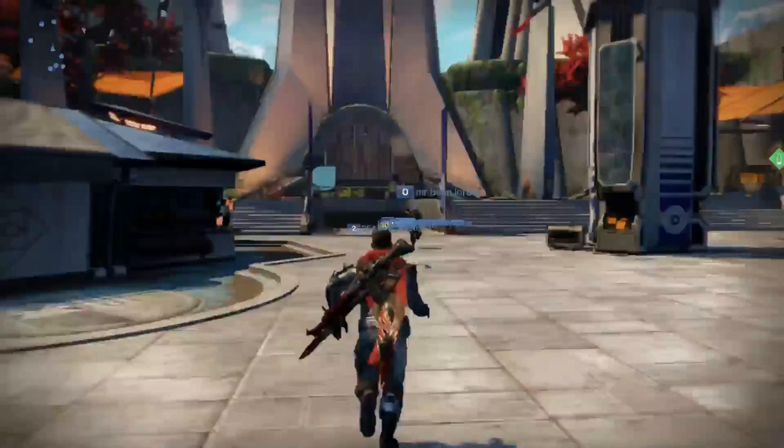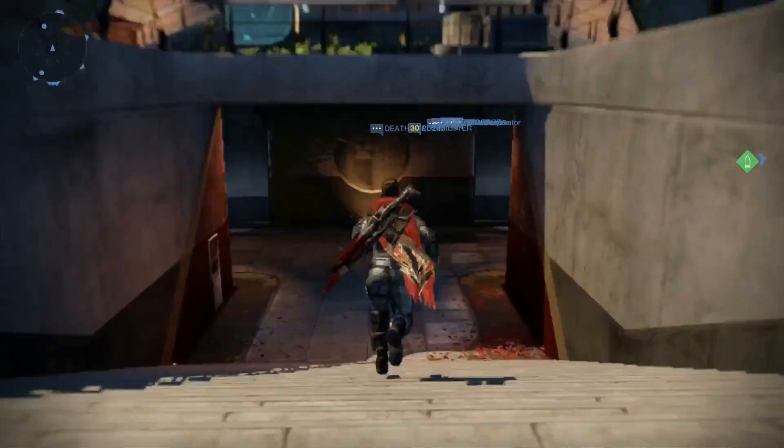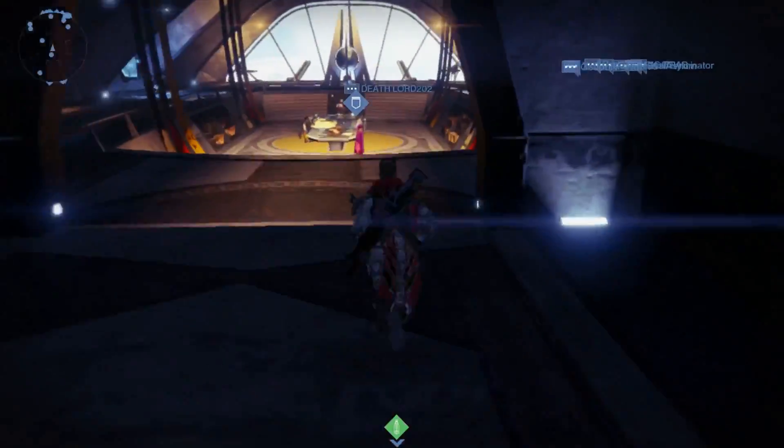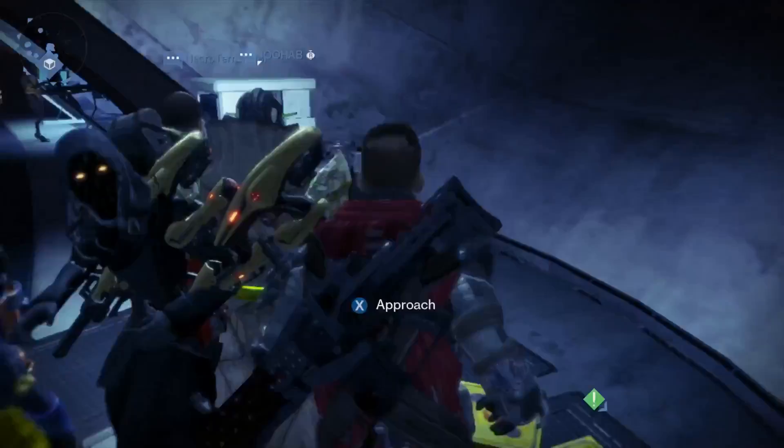Hello! Xur is back, and this week he can be found in the Vanguard Room. Just head straight forward to Border Landing, down the stairs, keep going, and you'll find him up against the right-hand wall.